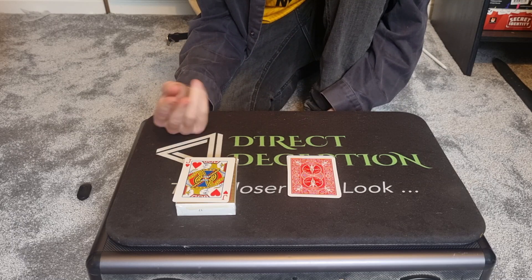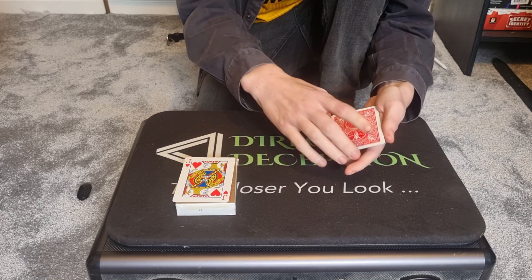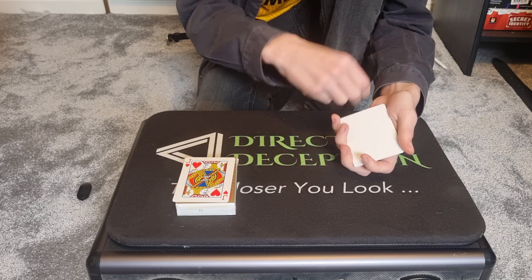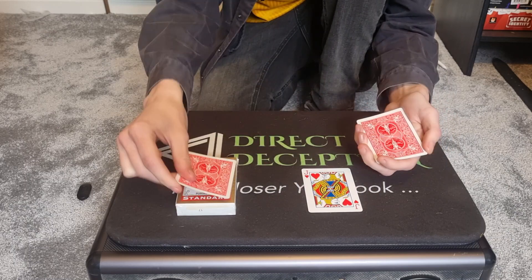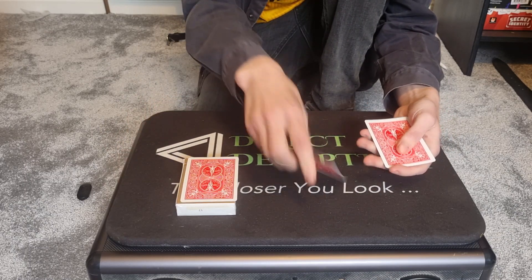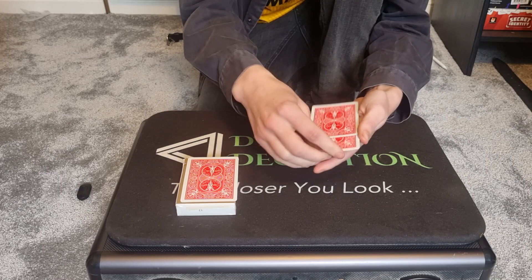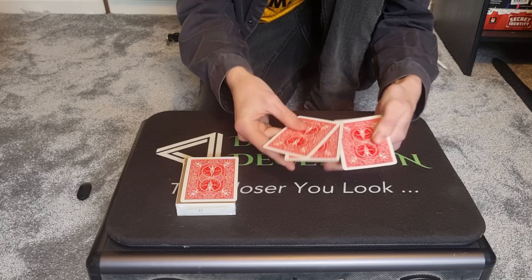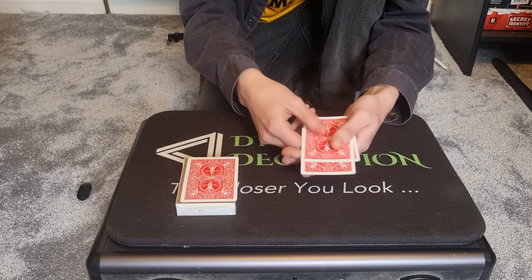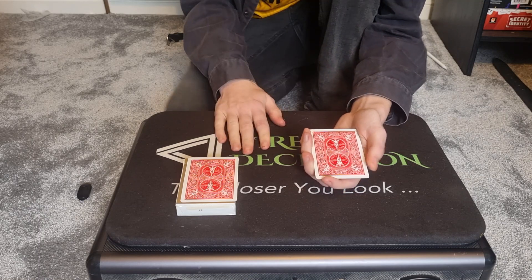I tell them the Jack of Hearts is always going to be in the place you least expect it to be. So I say we'll play again — I'll take one of the blank cards and switch it with the Jack of Hearts, and the Jack of Hearts is going to go directly back into the middle of the pack. I'll show the spectator again very fairly the Jack of Hearts in the middle, and we'll square it up just like that.